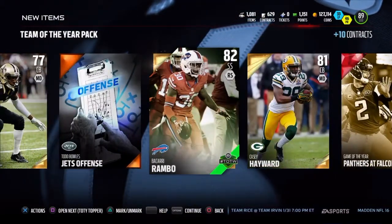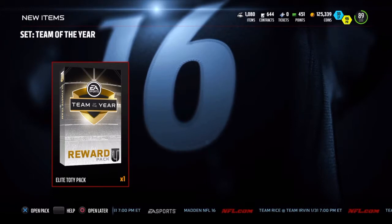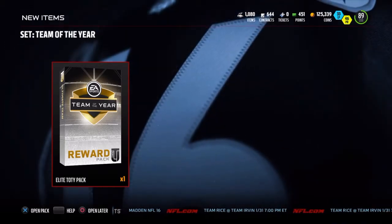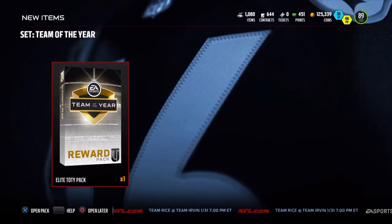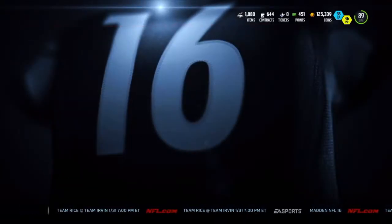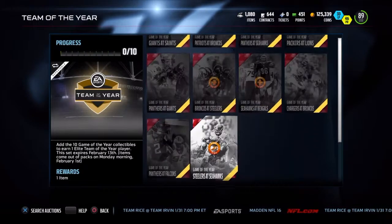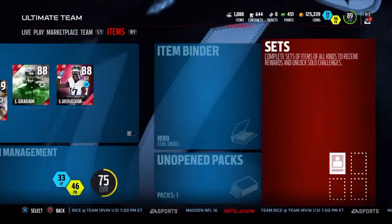Now that we've opened all those — Bacardi Rambo, love that guy. Team of the Year topper — ladies and gentlemen, we have done it! We did another set. We got the next two we needed — we had eight already, needed two more to get one. We have another Team of the Year player set. I just want to pull that Cam really bad — I would flip out so hard if I pull that Cam, you don't even know.